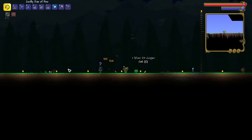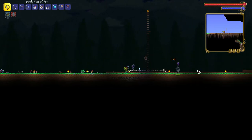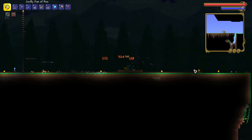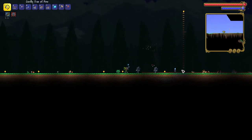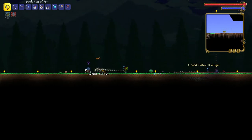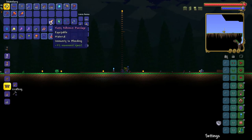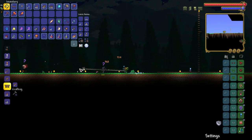If you are looking for the adhesive bandage, you can get it from werewolves along with a couple of other enemies. But I think it's easiest to farm werewolves when there is a full moon. I also recommend using a Bloody Tear and a Water Candle, and maybe even a Battle Potion to increase spawn rates. During a Blood Moon and a full moon at the same time, you will have many werewolves visiting, allowing you to get bandages and Moon Charms very quickly.